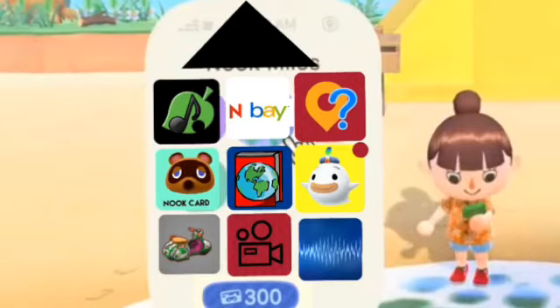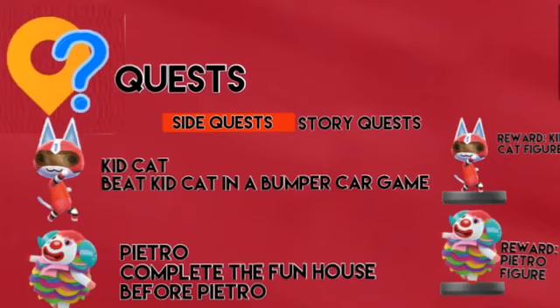We're talking about a new feature that might be useful to people who want to earn rewards: the feature called quests. Quests are like more ways to play the game. For example, the Kit Kat quest — you have to beat him in a bumper car game, and if you do, you get a Kit Kat figure as a reward.